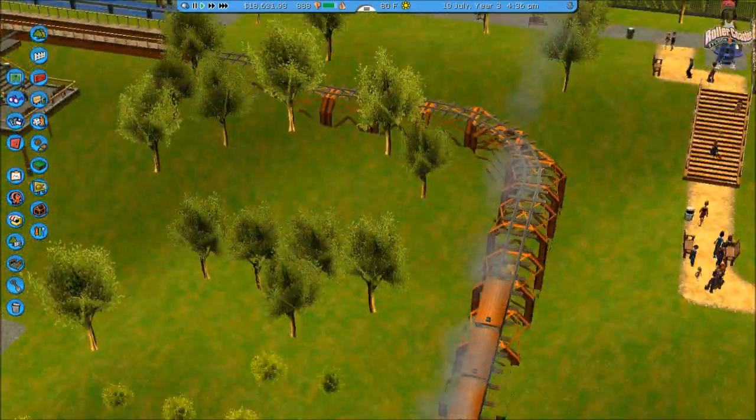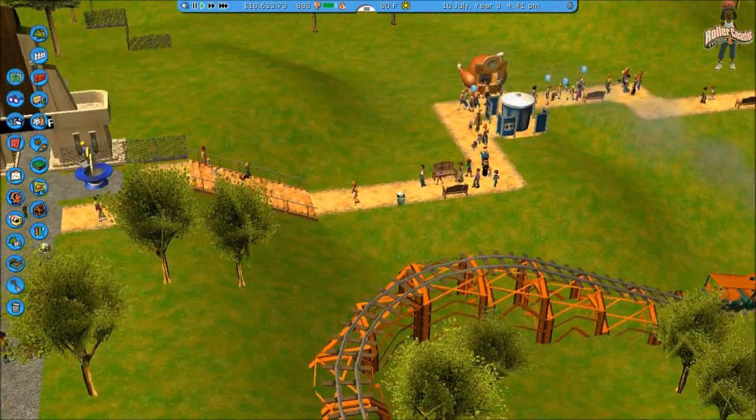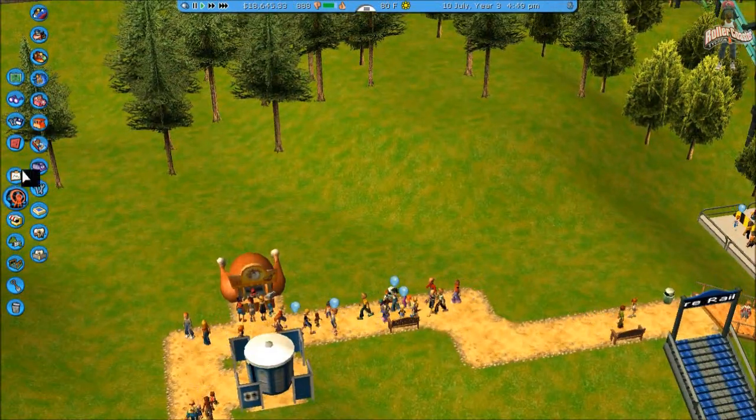Where's the janitor at? I need one on the situation — seeing some not too good looking stuff in there. Alright, we'll get to the janitor in a minute. Let's go ahead and see if we can make a coaster.